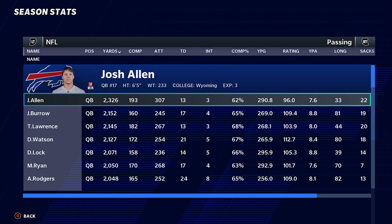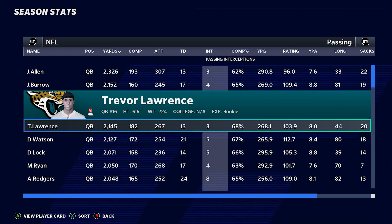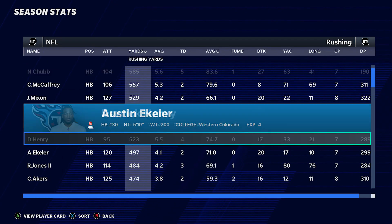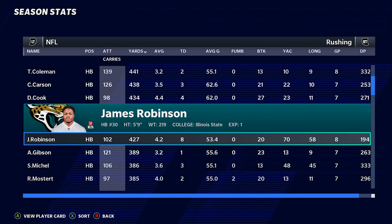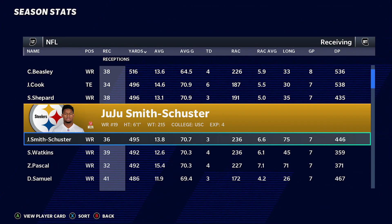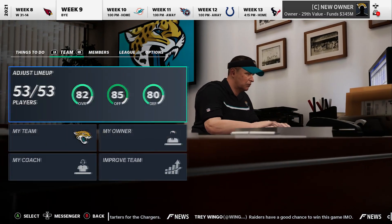I'm really happy with Trevor Lawrence - third in the NFL with 2,145 yards, 13 touchdowns and only three picks since we last checked. That's a really good ratio. Rushing we were near the top 10 but going down a bit. Receiving: Tim Patrick is leading the league still with 736 yards, 45 catches, and three touchdowns. DJ Chark has 37 catches and a touchdown. We're clearly force-feeding Tim Patrick.